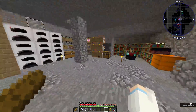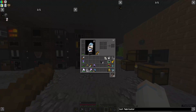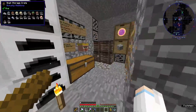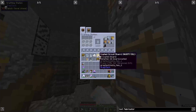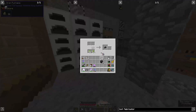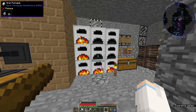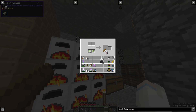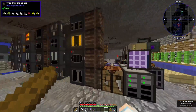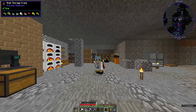We're going to need some LV hulls — thankfully we had some left over. We're also going to need some glass panes, which we should have in here. I was also cooking up some uranonite so we can start producing more, get some pulsating clay. It's going to take a while, I'll come back in a sec.